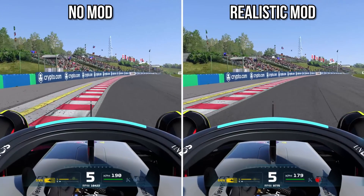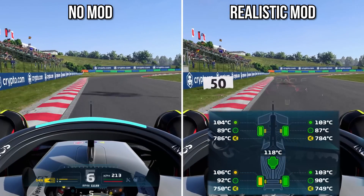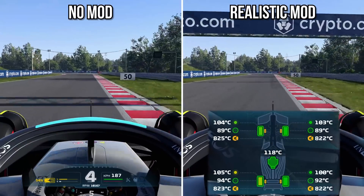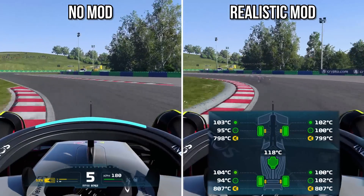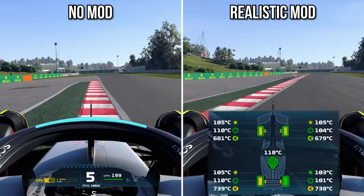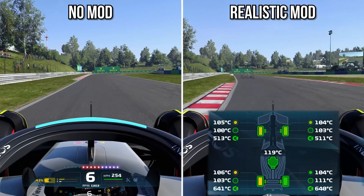We figured out that tire temperatures weren't being simulated properly — the tires were dying over the course of a lap in real life but not in the game. So what I ended up doing was multiplying by five the link between surface temperature and carcass temperature, and in addition I multiplied by eight the heat transfer between the brakes and the carcass of the tire. Let's get those tires dying off just like they do in real life. Come on Blake, hit me with it — how close did I really get?